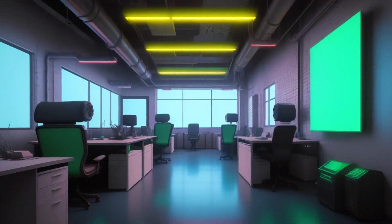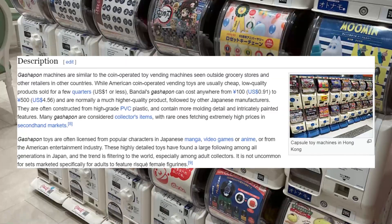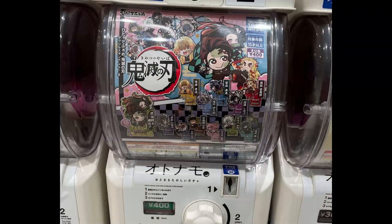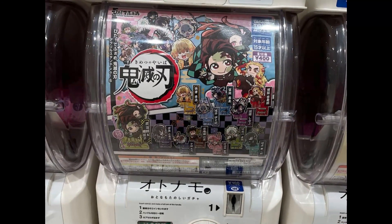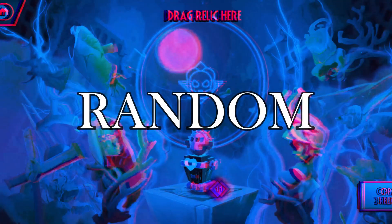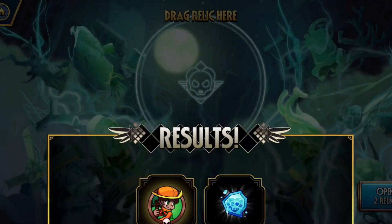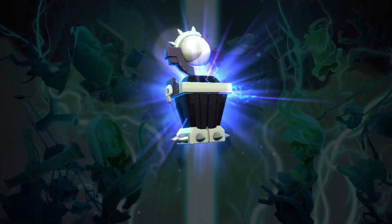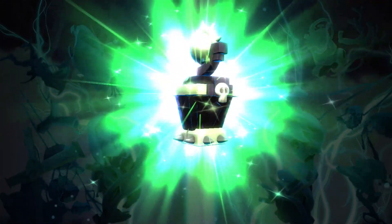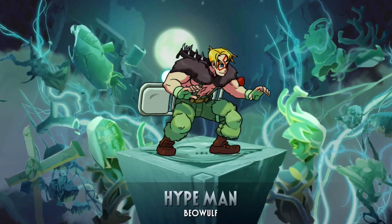Another dirty trick that companies have up their sleeve is gacha mechanics. A gacha is a Japanese vending machine with a prize pool of items that make you want to spend money. But the catch is that it's random — there's no guarantee of getting what you want, and you can basically spend all of your money and still not get the thing you wanted.